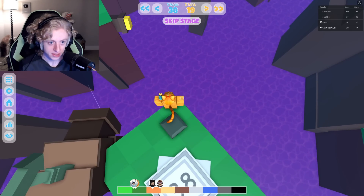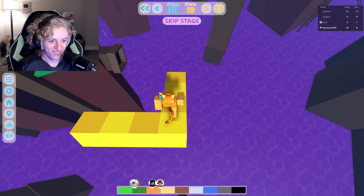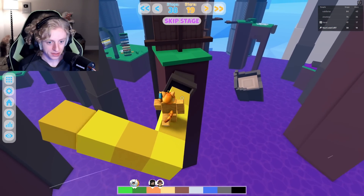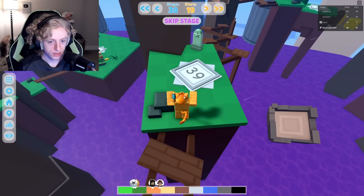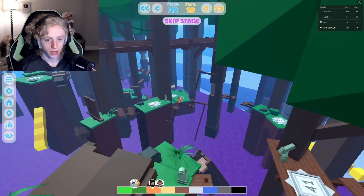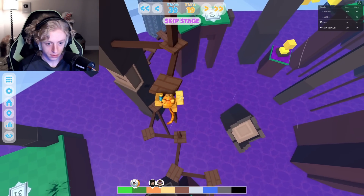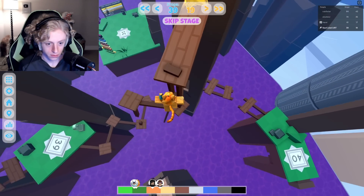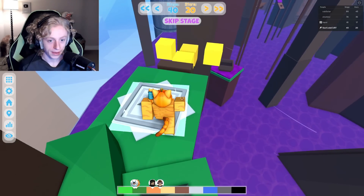Snake blocks! Here we go, I love it. Don't die. Stage 39, there's a star somewhere — I see it. Got to get up here. All right, that one was a lot easier than the last one. I'm very happy about that.